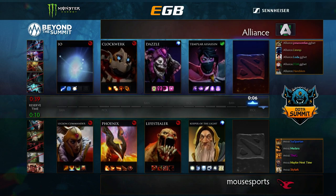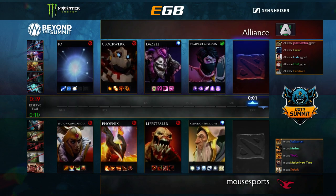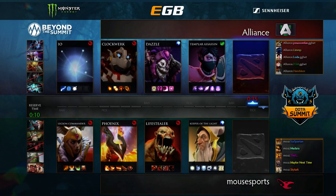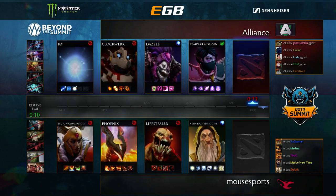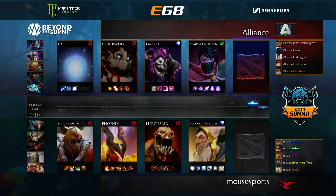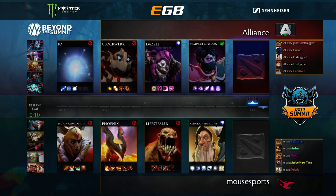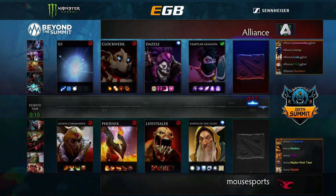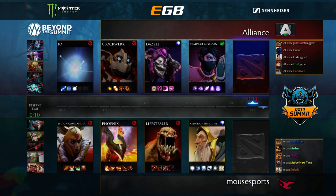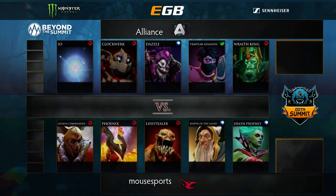Clinkz wouldn't be terrible if you can get to the mid game, because there's no pick that really fixes the team fight problem for Alliance. Their team fight is so much worse than Mouse's. Is there a position one that fixes that? Going double defensive supports is what's hurting them actually. I really like Sven here — that's not quite Sven but it's close. Mouse had an idea. They knew what they wanted.